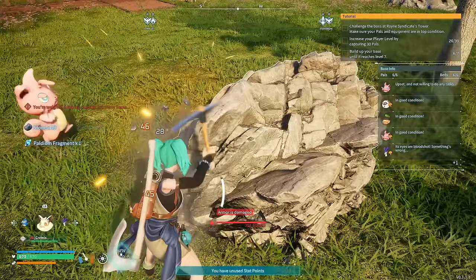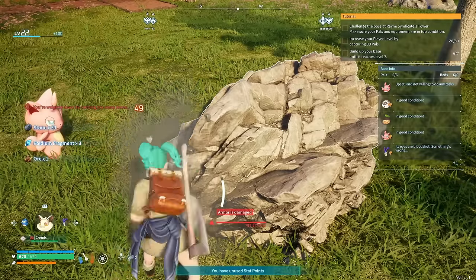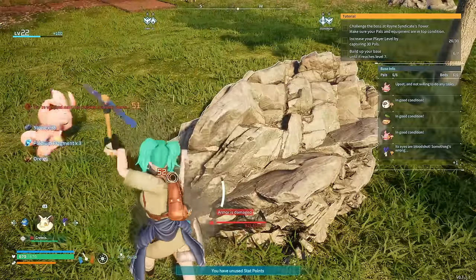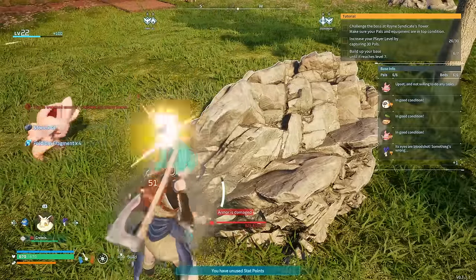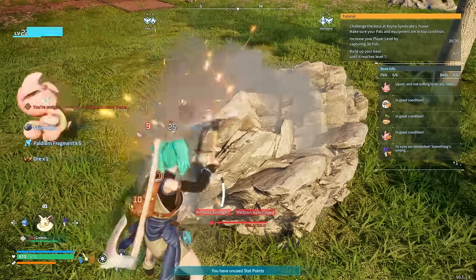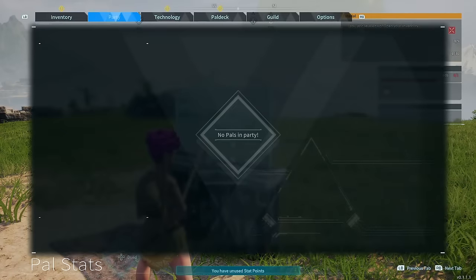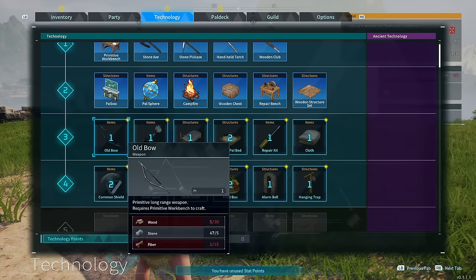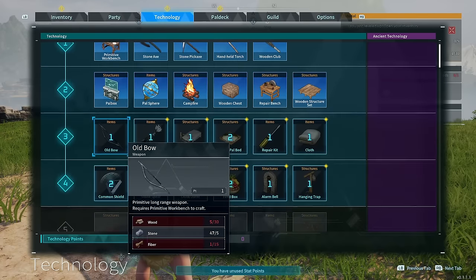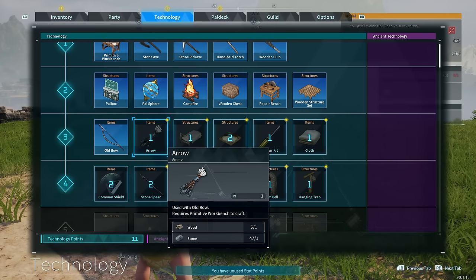Despite your pal army growing, you're still going to have to mine lots of resources yourself. Stone and wood are what you'll need a lot of, so focus on those. Don't worry about ore yet — you won't unlock a smelter until much later levels, so there's no point wasting your tools or time on it. As you gain experience you'll gain levels and unlock new blueprints. There's a whole selection and you've got points to spend however you want, and it's all about your play style.